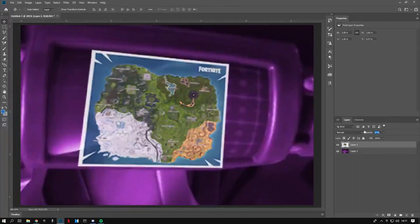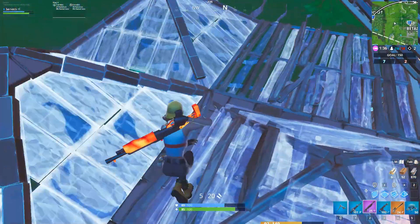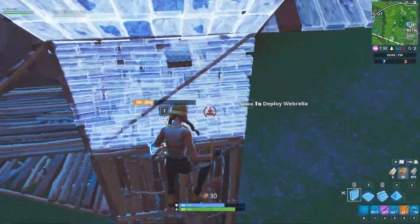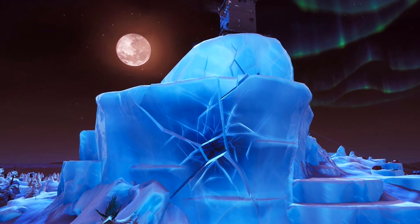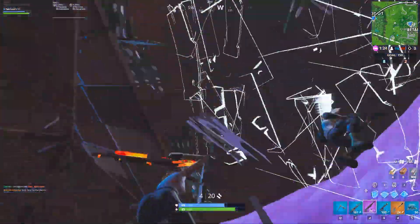Something interesting is the snow biome — the kind of spikes at the bottom left — they aren't there on this guy's skin. So perhaps this confirms the snow biome is indeed going to be getting melted. We already know Polar Peak got hit by a meteor and it's cracking slowly, so there's a good chance it will indeed be gone by season 9.